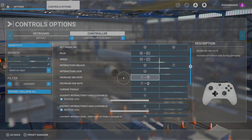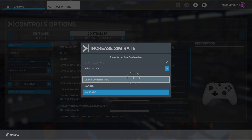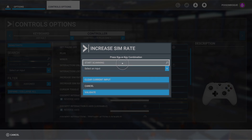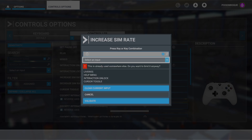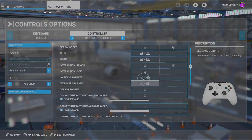By default both of these boxes will be empty. You can see I've already set mine up - the setting I've decided to use is hold down left stick and then push up on the D-pad to increase the sim rate, and down on the D-pad to decrease the sim rate. To set one of these you just press A. I'll clear this current input just to show you - you press A on Start Scanning, then you simply do the input and click Validate to set it.